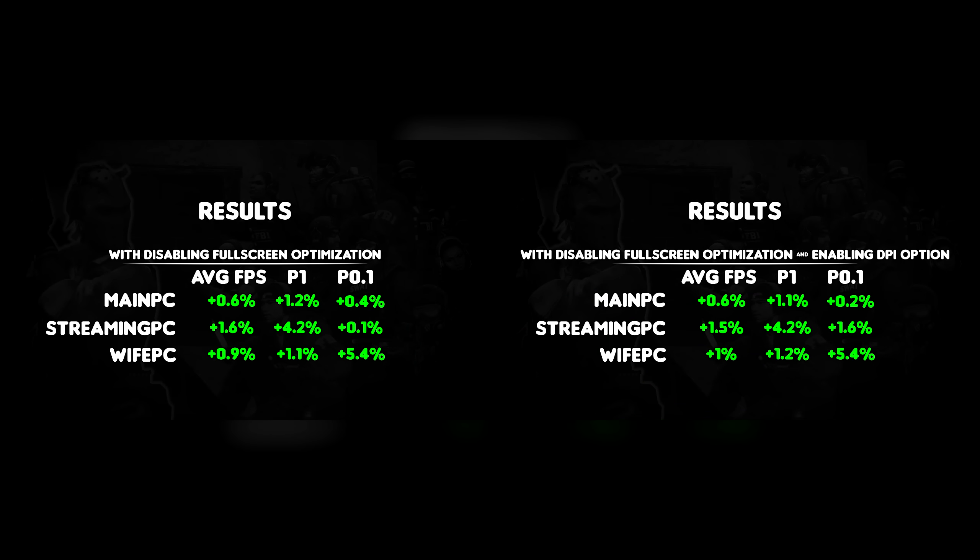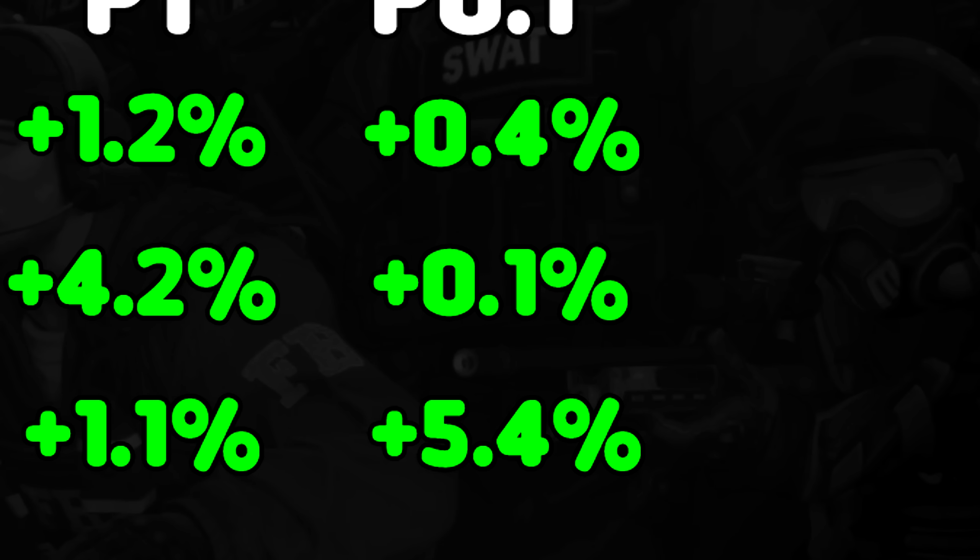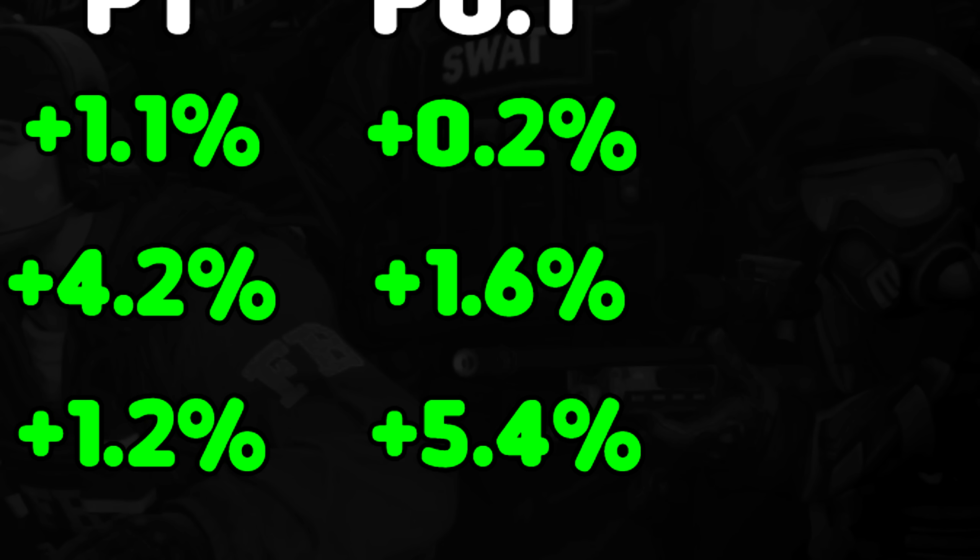I disabled full-screen optimization and enabled the DPI option as well. This actually made a small difference to the performance, but overall it is still positive. A couple numbers went down, but the 0.1% for the streaming PC climbed all the way up to 1.6%.